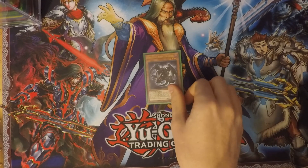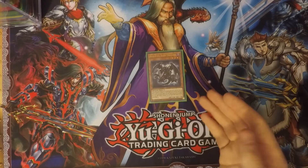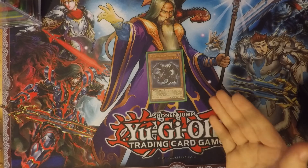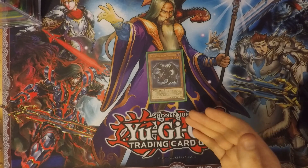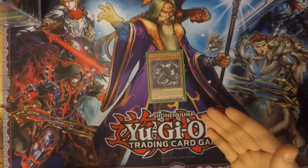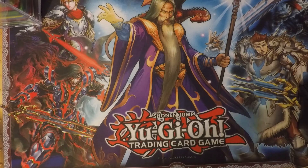Next, I run one Red-Eyes Baby Dragon. This card is destroyed by battle and sent to the graveyard — you can special summon one level seven or lower Red-Eyes monster from your deck. If you do, you can equip this card to that monster from the graveyard and it gains 300 additional attack points. If it's sent to the graveyard again, you can add one level one Dragon monster from your deck or graveyard to your hand — like your Black Stone, Black Metal Dragon, or Red-Eyes B. Chick. It's a good card.